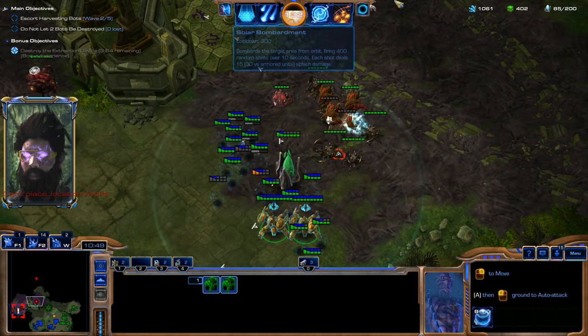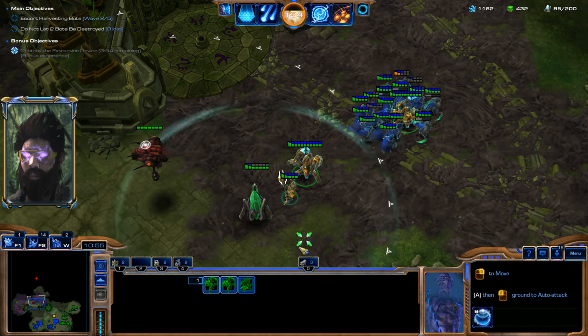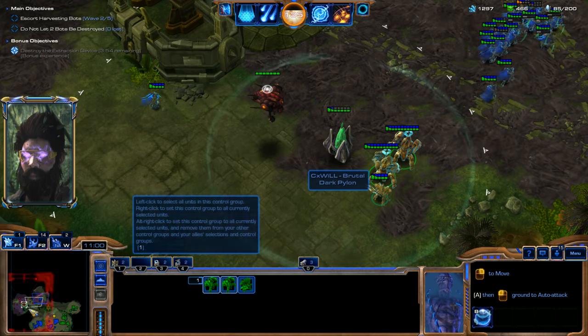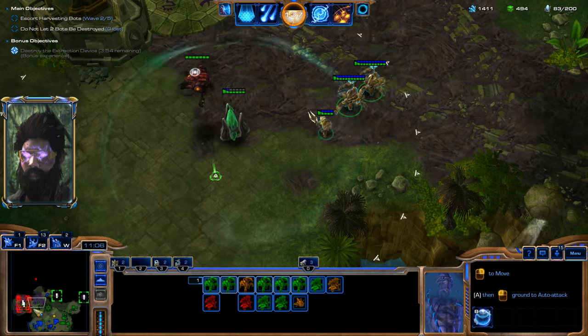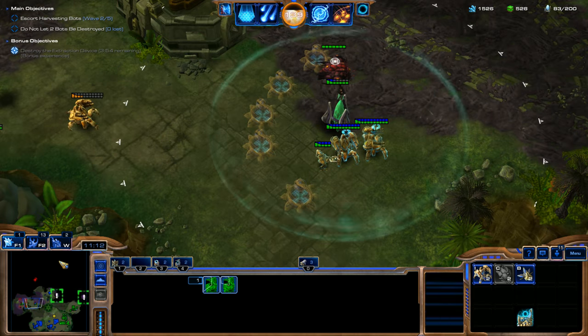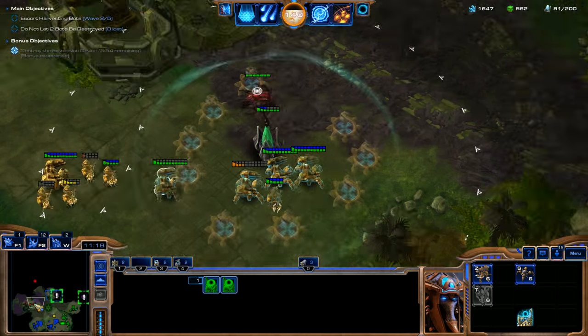We'll go ahead and clear this. As you can see, my teammate just used Recall — he was able to Recall his Dark Templar back to this Dark Pylon right away. That was awesome. We'll send our units back over here. I do need some Anti-Air, so I'm probably going to want to spawn some of these Dragoons.